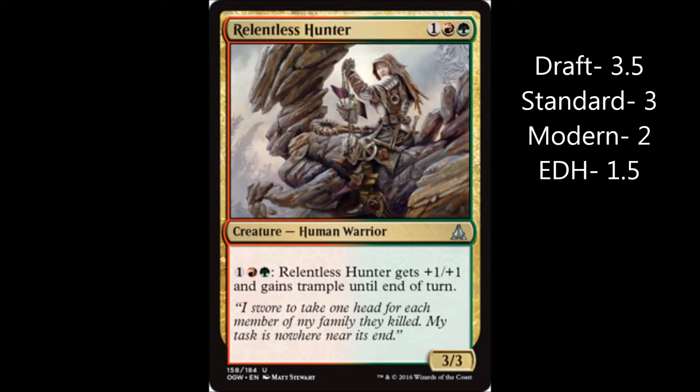Hey, by the way, I kind of messed that up. Boggart Ram-Gang is a 3-3 haste wither — it can block. I'm thinking of something like Ashen Moogleur or something that's 3 for a 4-4, and that's red and black. Boggart Ram-Gang is red and green, 3 for a 3-3 haste wither. I was wrong, I admit it. Alright, I'll see you all next time. Bye.